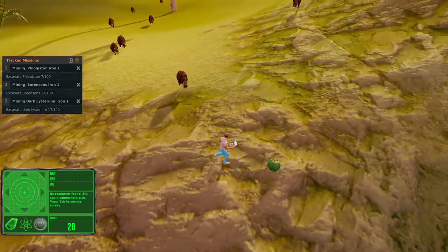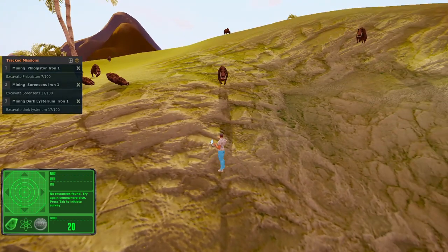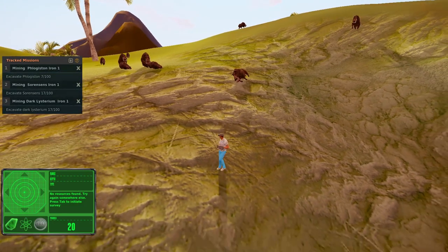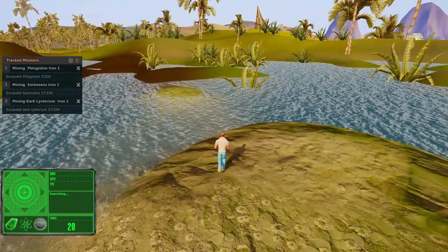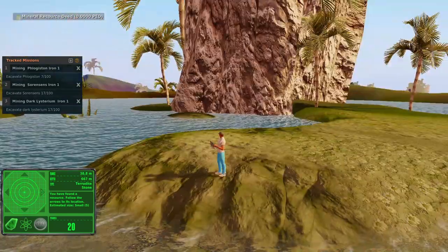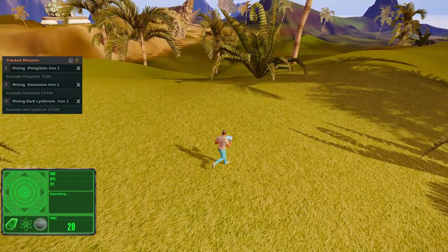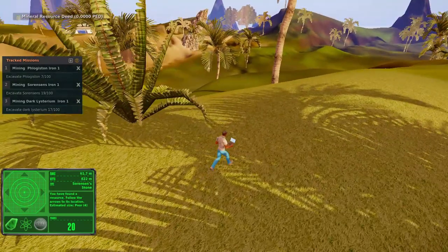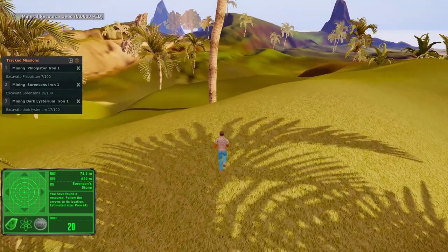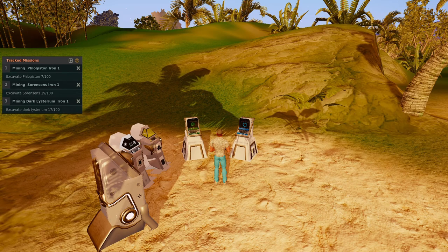Coming right back up to the biological research area — we've got a bunch of pigs on my tail, big deal. Got some Bombardo. So we're going to move on from here. No Dark Listerium yet — that's kind of weird. I'm really used to Dark Listerium at this point. There we go — Terudite, like I said, a five, a small one. And what do we have here? We've got ourselves some Sorensen stones. So I'm not a liar — I said we were going to find some Sorensen's in here. No Dark Listerium yet.